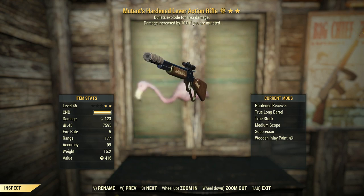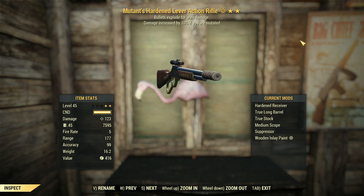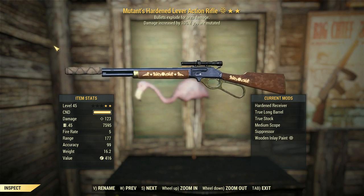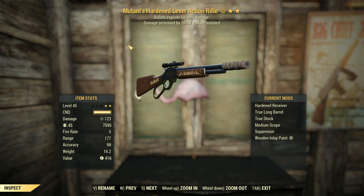So if they happen to change this thing to scale off the mutations, you could actually get a really, really powerful weapon out of this. Maybe if it's 10% per mutation, it'd be quite as powerful as Bloodied, even more if you've got Adrenal Reaction and Nerd Rage going with it. Now that would be meta-changing.